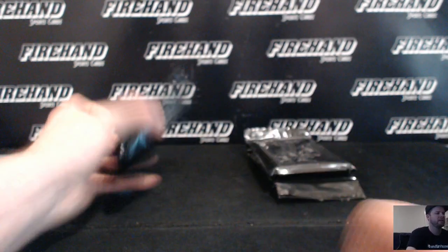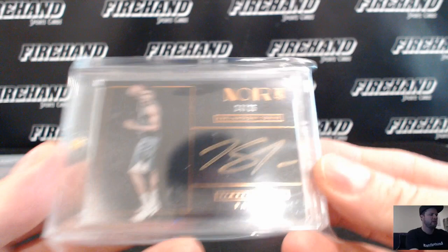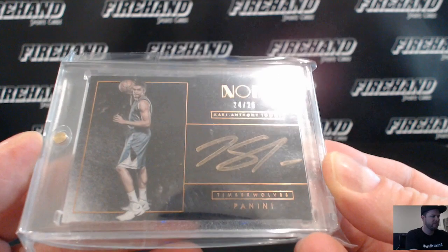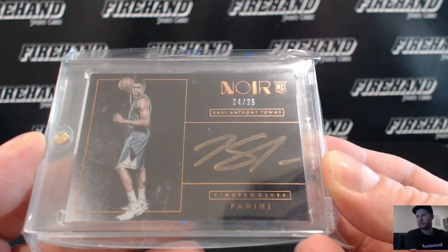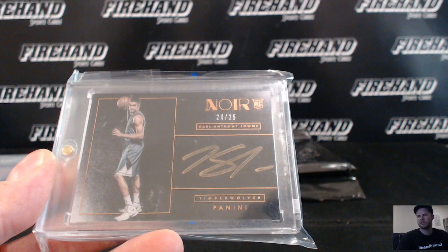All right. This bag has two cards. Carl Anthony Towns out of Noir, Rookie Auto, numbered 24 of 25. That's good. T-Wolves — S-Forman 80. Congrats.